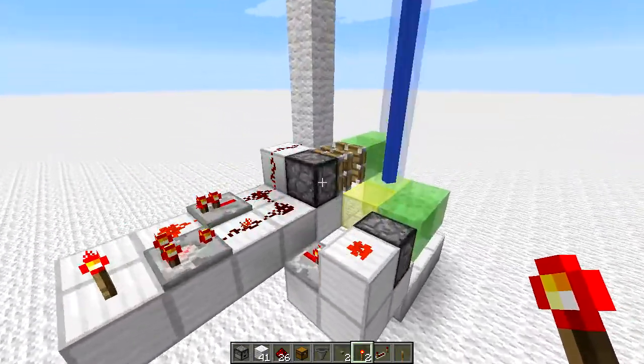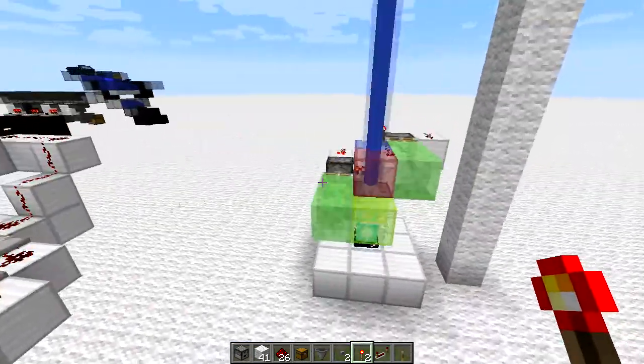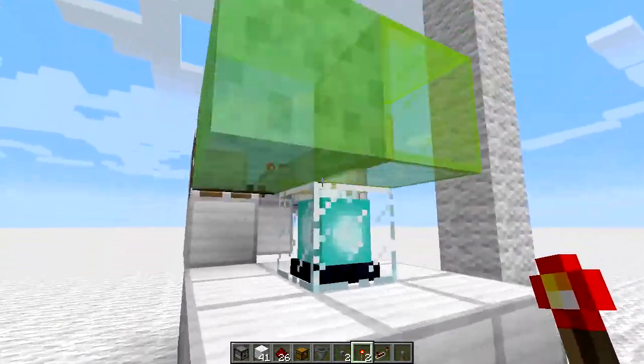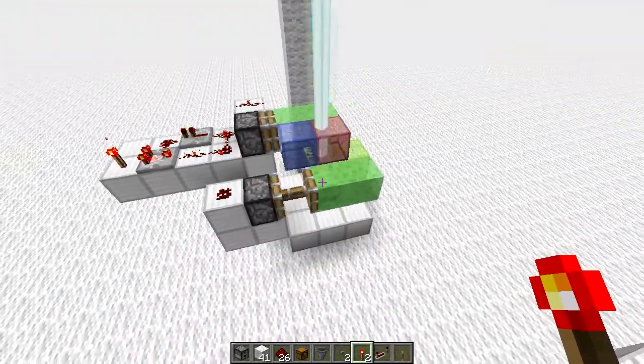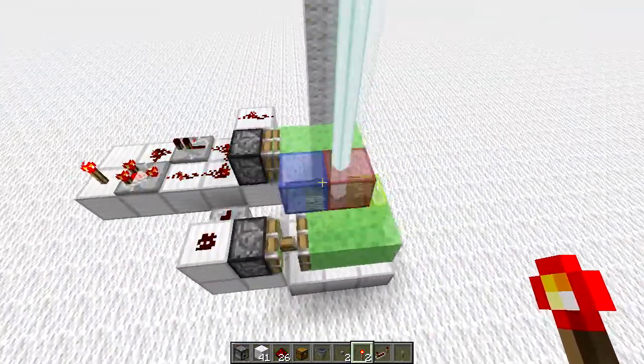The other one here was a probably much simpler design and seems to give a better effect, just using slime blocks and stained glass — just moving them back and forth between two positions. You can see the white in there as they both transit at the same time.